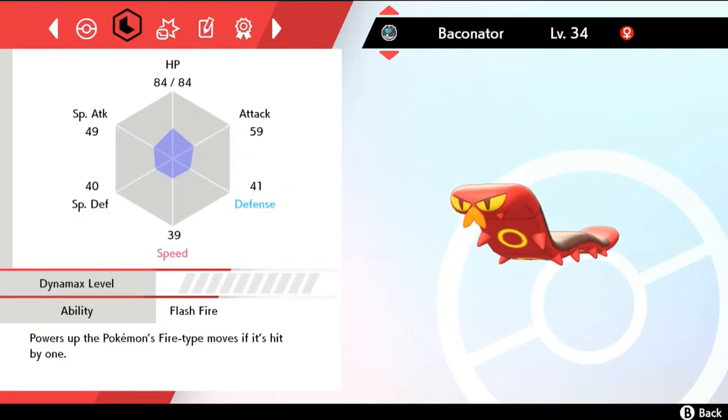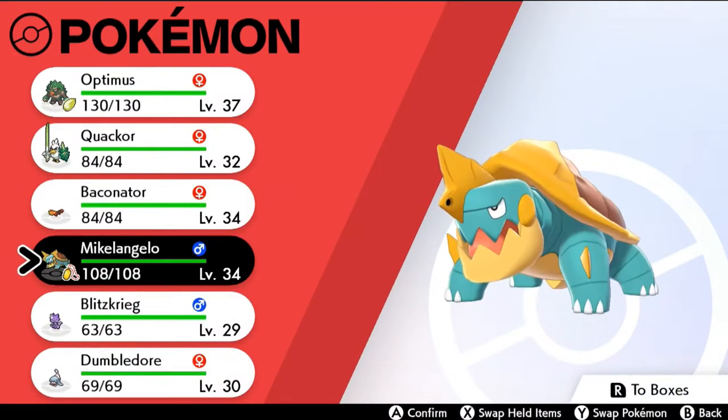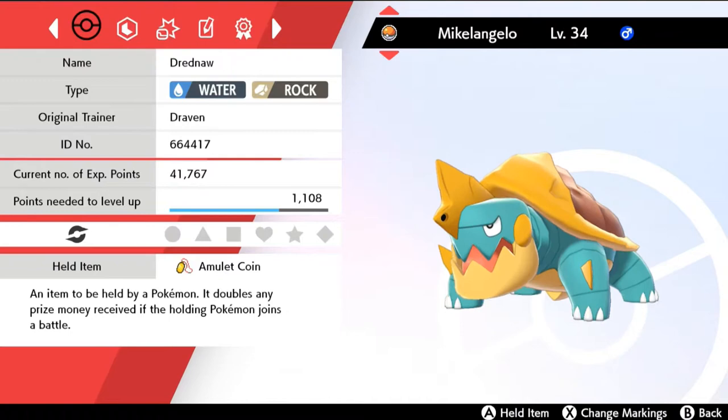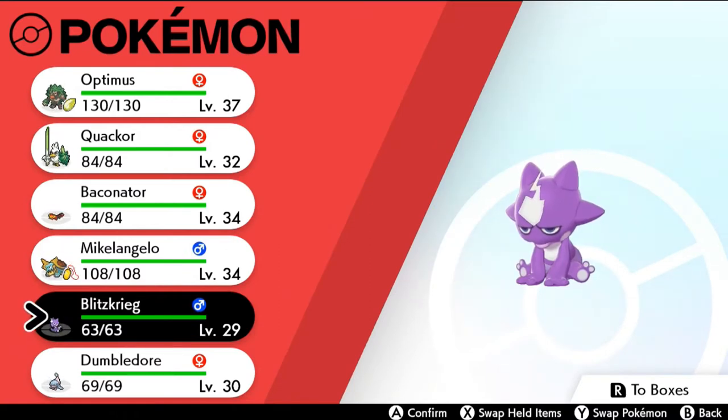The stats are a little off because it is more of a physical attacker than anything. The next Pokemon I've traded in is Michelangelo for Krakatoa — I've traded Krakatoa to my Sword version because I need to balance out my team. Michelangelo actually gives me a better chance in this version against other trainers. Michelangelo is both a Water and Rock type Pokemon — I actually caught him in the very beginning. And then our good old buddy Blitzkrieg.